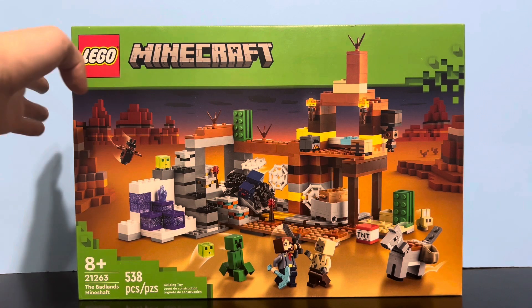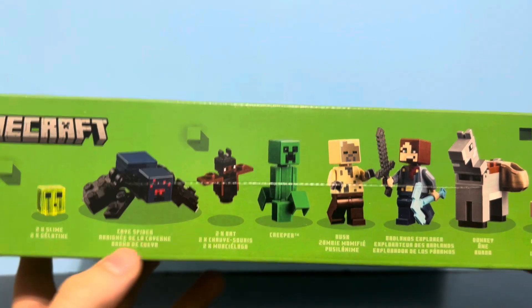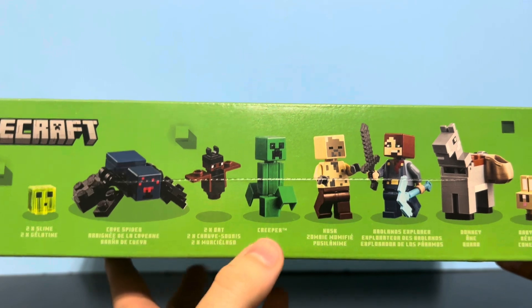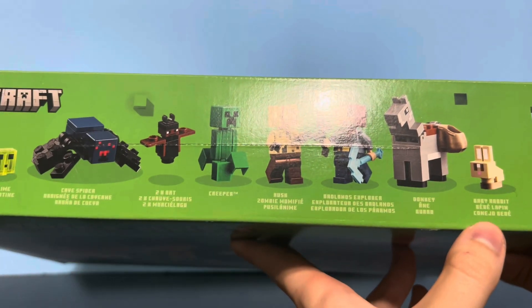It comes with 538 pieces and 10 figures. It comes with 2 small slimes, a cave spider, 2 bats, a creeper, a husk, a Badlands Explorer, a donkey, and a baby rabbit.